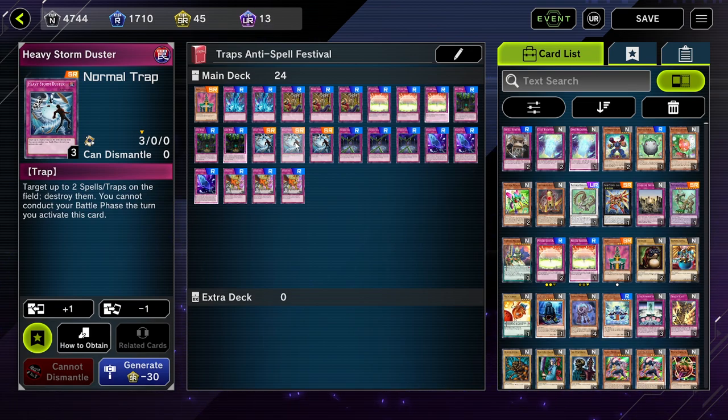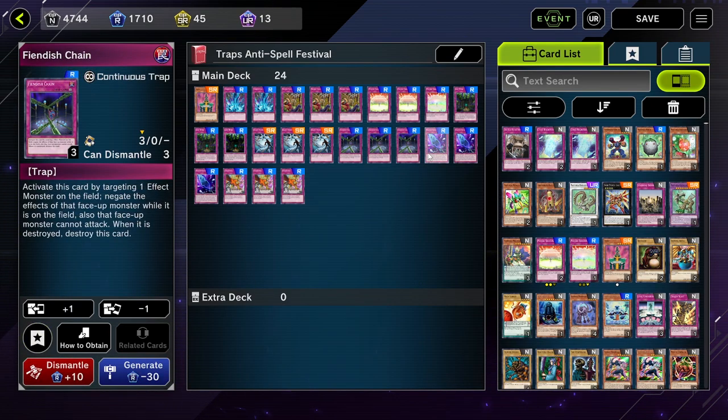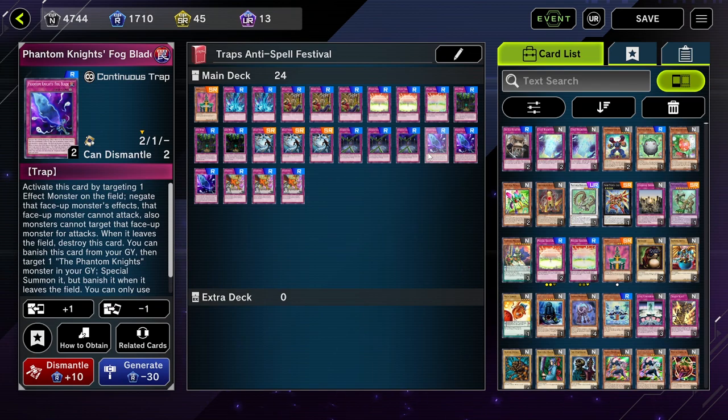Also a really good card is Heavy Storm Duster. It's a super rare, but it comes in the pendulum structure deck — I recommend buying the structure deck just because it comes with good generic cards like this. I think this is going to be the most important card in this event. Target up to two spells or traps on the field and destroy them. You can't conduct your battle phase the turn you activate it, but you just activate it during your opponent's end phase when they're about to end their turn — you pop their spell or traps and you're chilling.